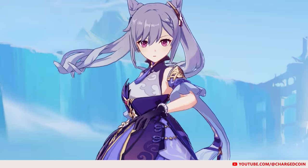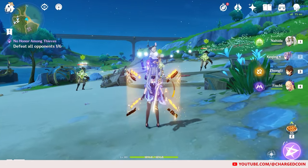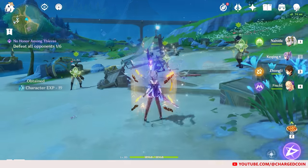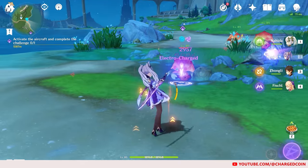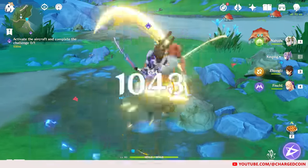The second DPS that we have is Keqing. When you use her elemental skill, Keqing will summon a Lightning Stiletto to deal Electro damage. If you follow that up with a charged attack, the Lightning Stiletto will explode to deal AoE Electro damage, and she will deal physical damage only after that.